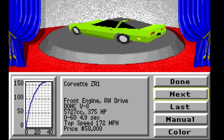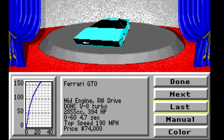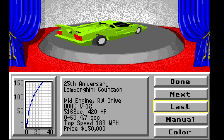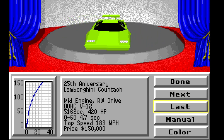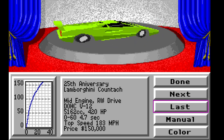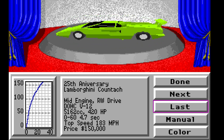You're probably rolling on the floor laughing at these graphics, but they were pretty cool at the time. 3D graphics weren't really a thing in racing games. In 1989 you had Indy 500 from Papyrus, which had reasonable 3D graphics, but it ran in EGA — only 16 colors.